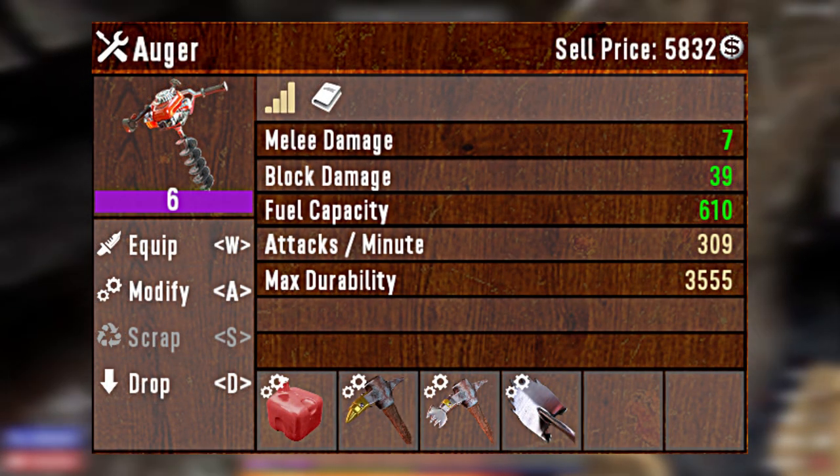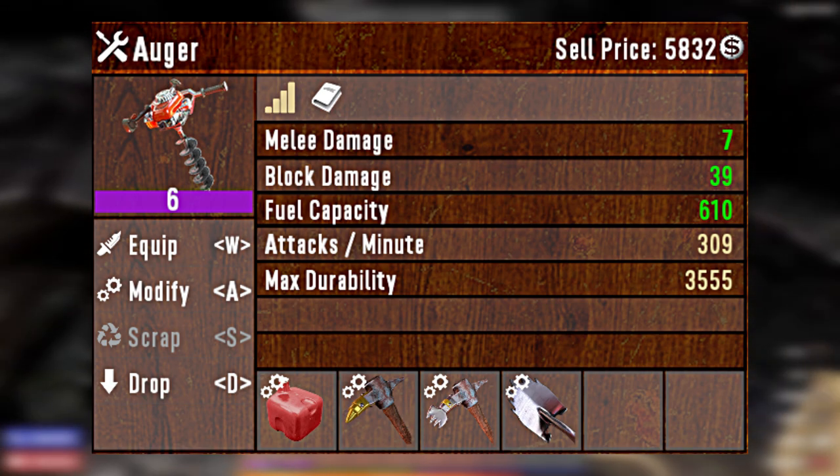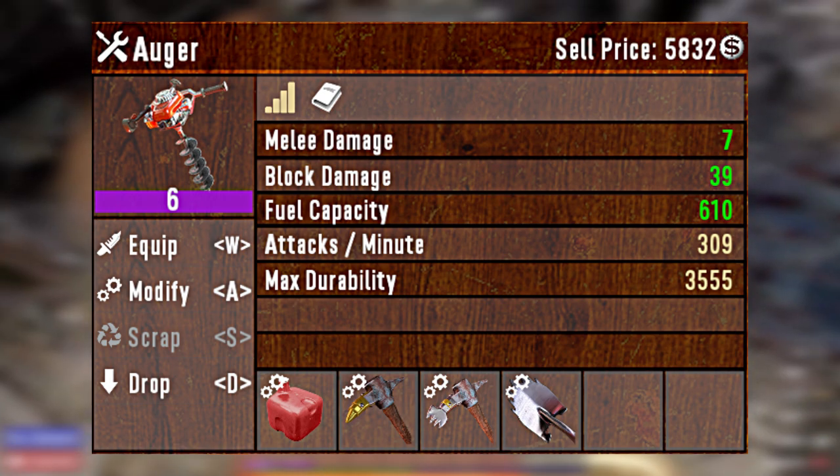However, if you get yourself a quality 6 Augur and get it fully modded out, that bad boy is going to deal over 200 block damage per second. That is insane.